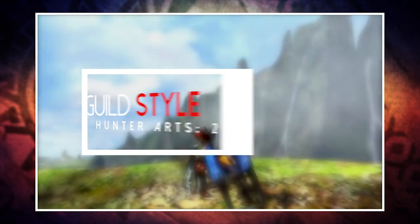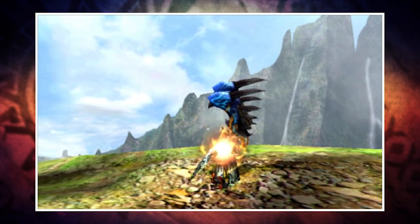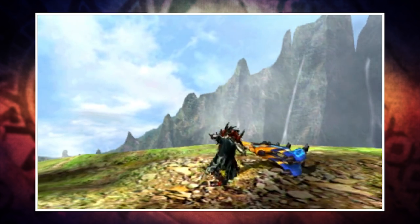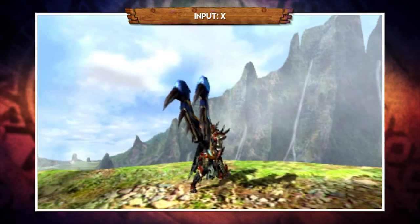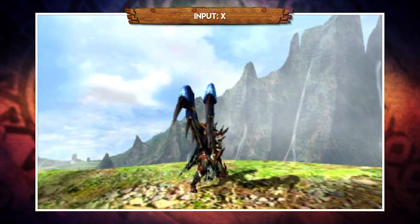We're going to start off with Guild Style. This is the style that you'll be most familiar with if you're coming over from Monster Hunter 4 Ultimate, the main difference being that you also have the ability to equip two hunting arts. Now with your weapon drawn, pressing X will perform an overhead slash. This can also be charged, but we'll talk about charge attacks shortly.